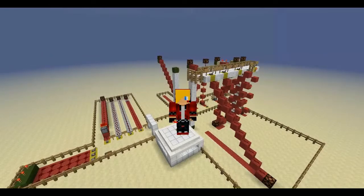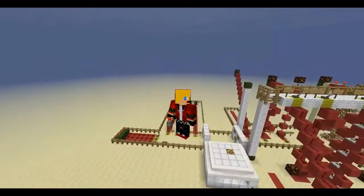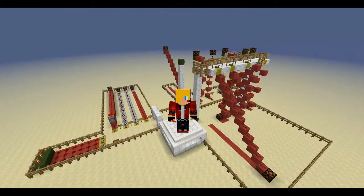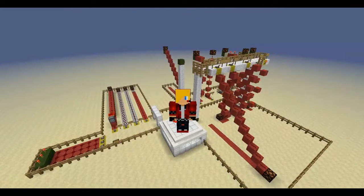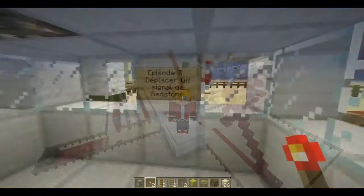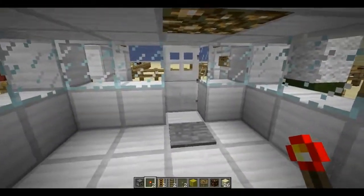All right, we're going to cover the displacement of Redstone, horizontally and vertically. We'll see the different ways to move Redstone signals in both directions. Let's go.